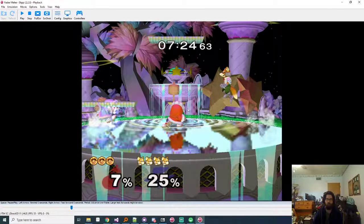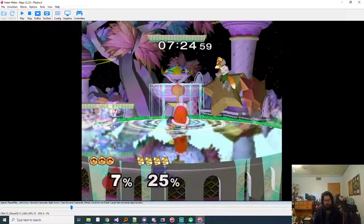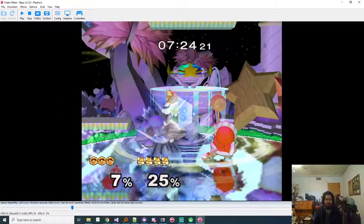When Popo is over-committing to attacks he doesn't really need to and it's easy for you to punish him, a lot of times you can do something simple like grab and back throw him, or falling up air, and then go gimp Nana. So if you're ever trying to go for Nana and Popo just does a really obvious whiff, it's usually best to switch to him.